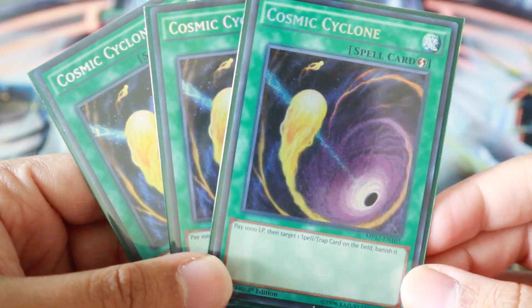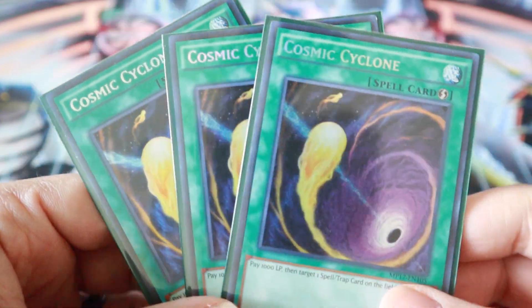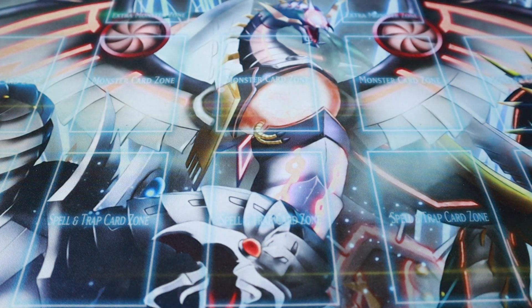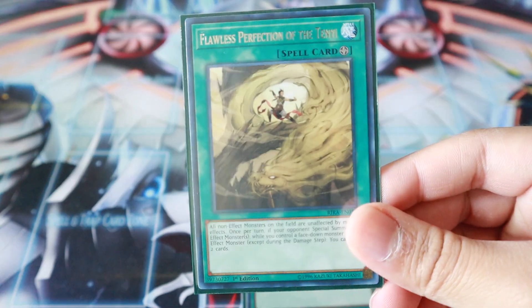Cosmic Cyclone is just amazing — it's non-destructive removal for any spell or trap. You just pay a thousand life points and it banishes it from the game. Probably one of my favorite cards. Now moving to the one-ofs: of course, one Terraforming to get the Hidden City and to get the Flawless.